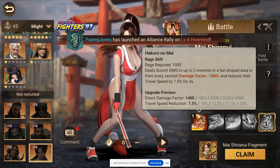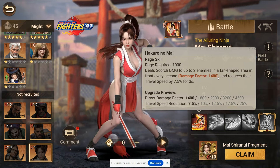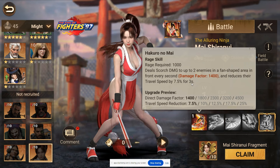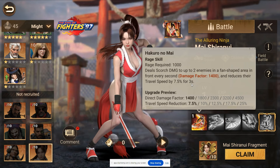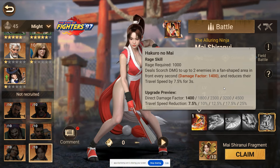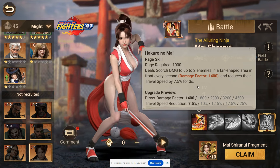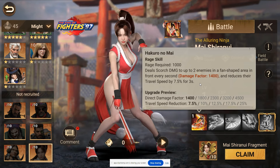The game really needs to stop with the ambiguity of how they write these skills. I can tell based on how they wrote it that the scorch damage is likely going to last for three seconds, which means that on each individual target it's going to be about 13,500 damage - which totals to 27,000 points of damage on a rider commander. That's massive.